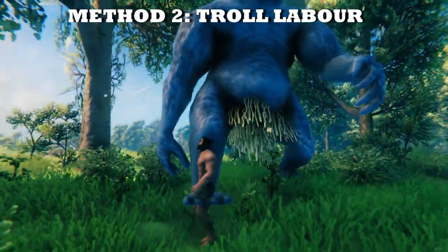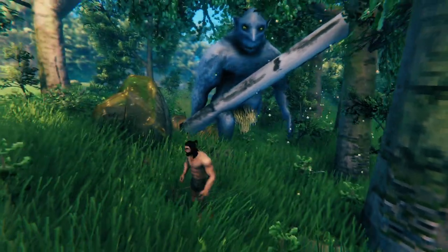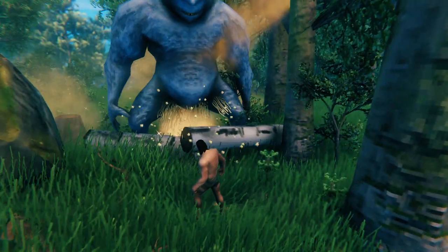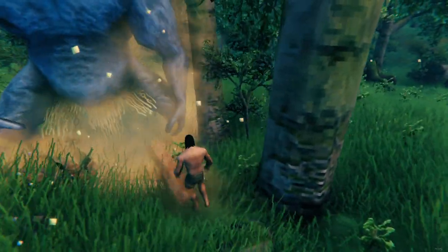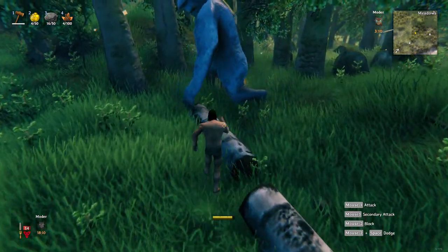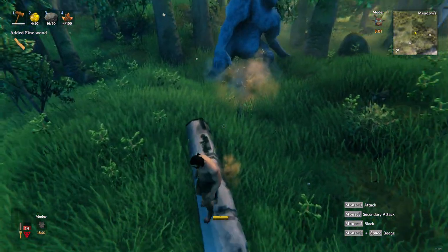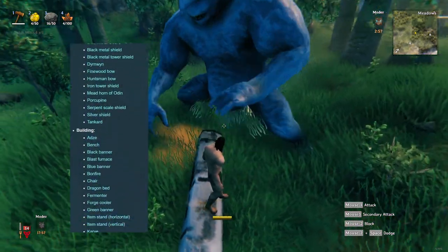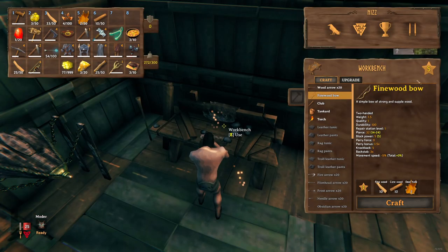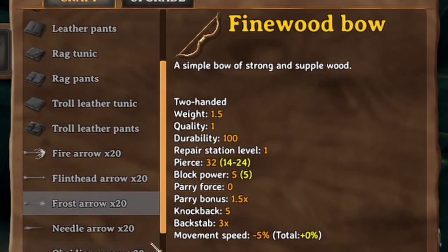The second way is way easier and faster, but you'll have to overcome your fear of trolls. Find yourself a troll and let them smash on you while you're standing near a birch tree. Every time the troll starts its attack animation, stand near the tree and press dodge — every time you dodge you'll be invincible for a second or two, so you will never get damaged. Meanwhile the troll will destroy the tree for you and you'll get your fine wood. The main advantage of this is you can then craft items requiring fine wood, like the fine wood bow, which is a lot stronger than the starter's bow and also introduces knockback. Having a fine wood bow at the very start of the game will give you a huge advantage.